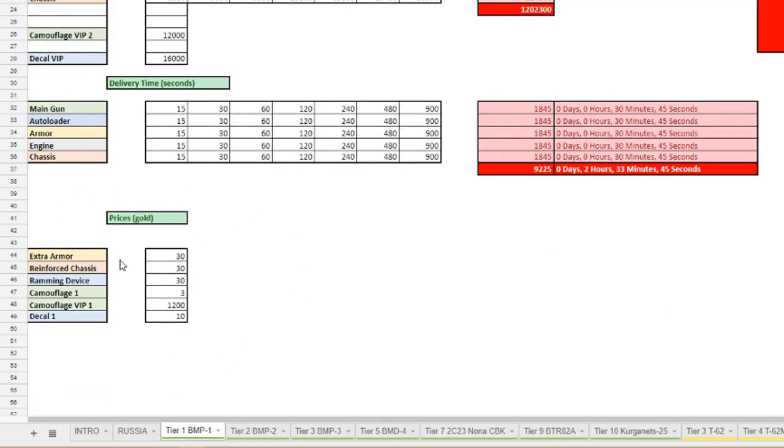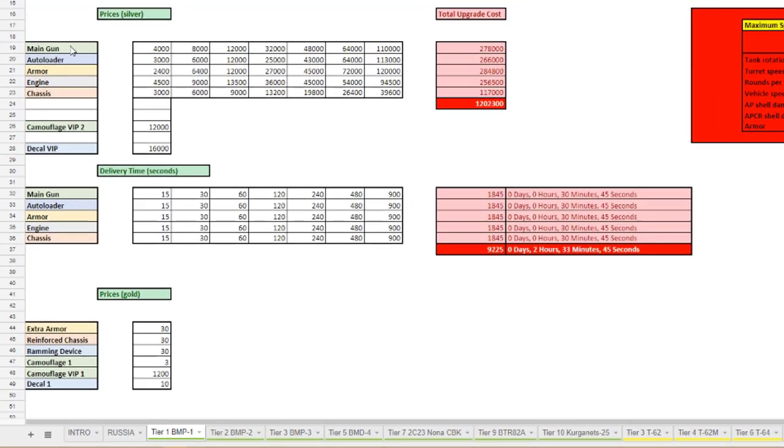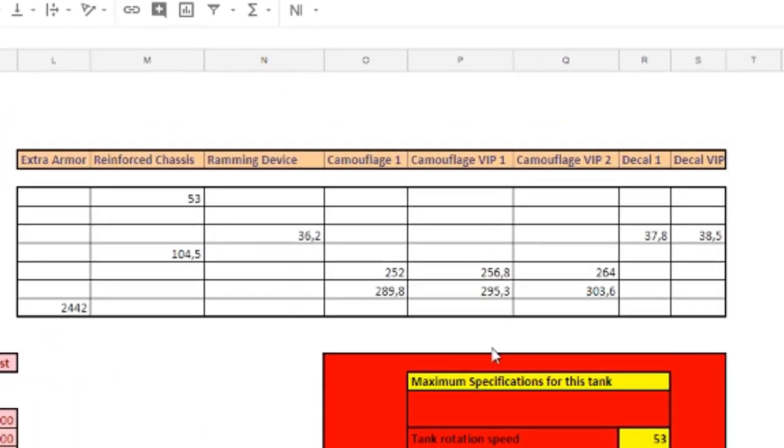We still have some prices in gold as well: the gear, extra armor, reinforced chassis, and ramming device — those are paid with gold. Also camouflage one, camouflage VIP one — those are names I gave those camouflages — and decal one: those are prices in gold. Here are the prices in silver for the modules, but also for the camouflage VIP 2 and decal VIP.